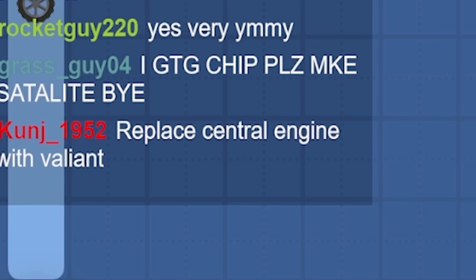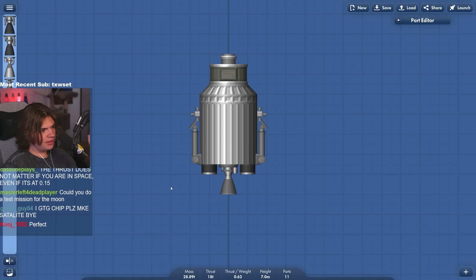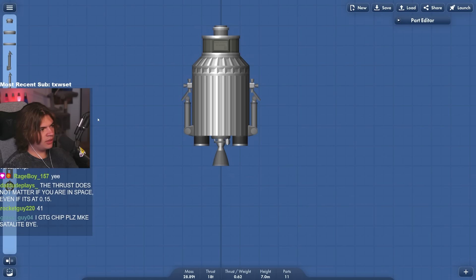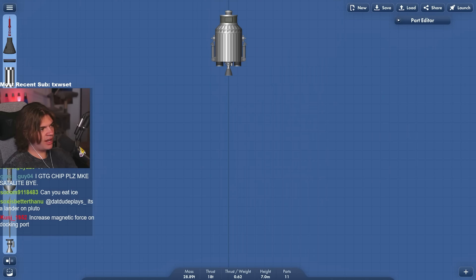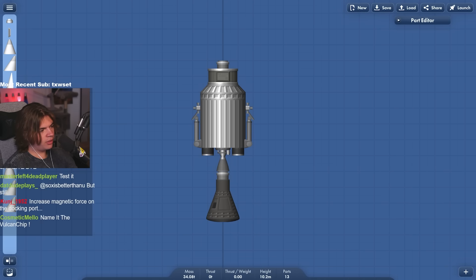Replace the central engine with a Valiant — this will guarantee we have enough thrust. So this is our actual lander. Now we need to build the massive transfer stage and that's going to use a Redstone Atlas pod. This is going to have a docking port. We could build it so it launches like this, and then once we get to space we can attach this on here. Someone mentions you can increase magnetic force on the docking port — does that make them clip into each other easier? Like a hack.